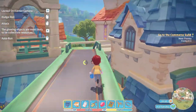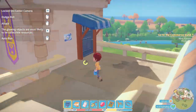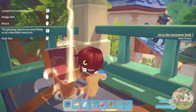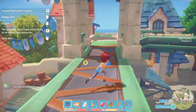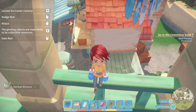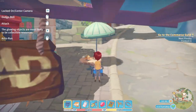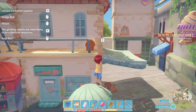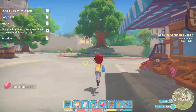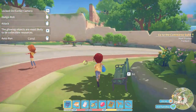Whichever one makes it easier for you, do it. I'm just exploring because I haven't really explored the town much since I started playing the full release version. This chest over there, you can jump from up here and open it that way. Or if you missed that, you can jump on top of the umbrella and open it from here. It's really helpful that there's a lot of chests you can open.